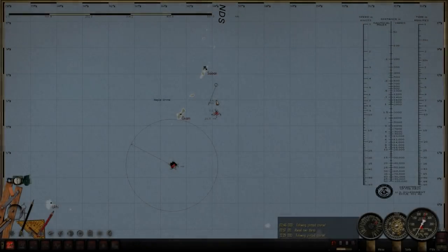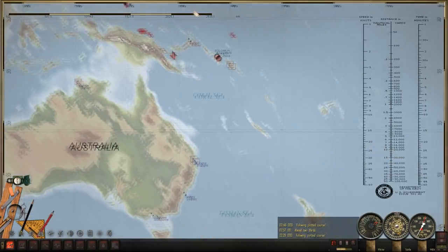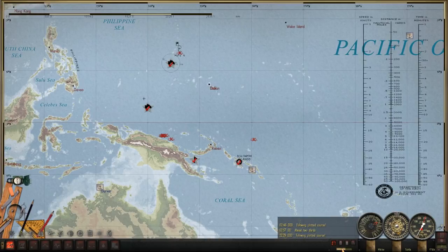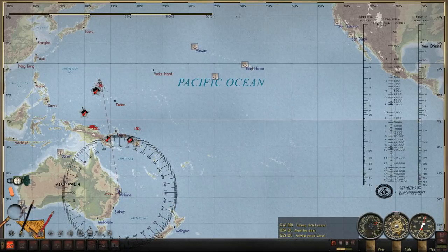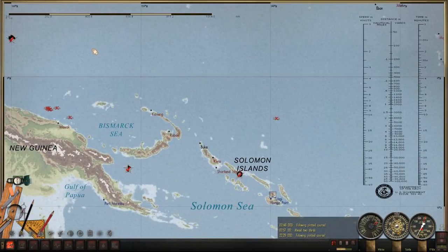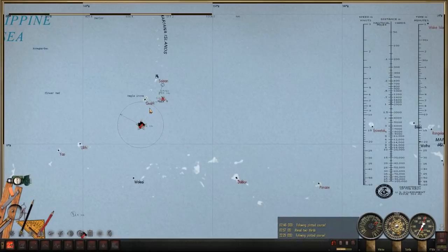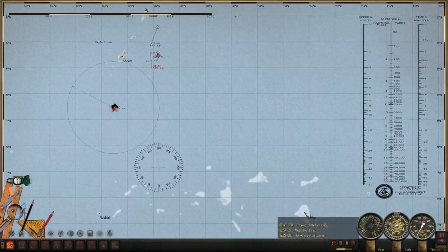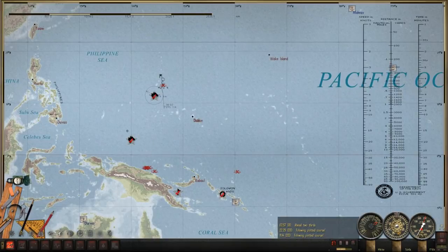I will keep sailing around the area and get back to you guys when I've made contact with any more Japanese vessels. Well, it is currently March 12th, 1943, and we've been sailing around here for about 10 days with no contacts whatsoever. I think it's probably time to go ahead and head back towards Australia. We're about halfway depleted in fuel and it is a fairly long journey — over 2,700 nautical miles.